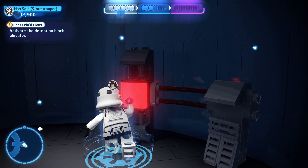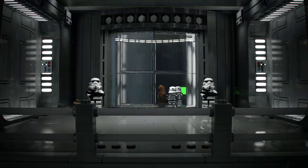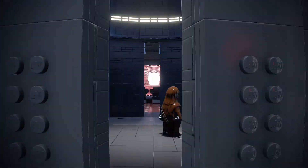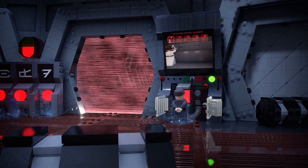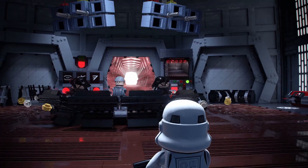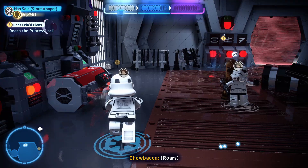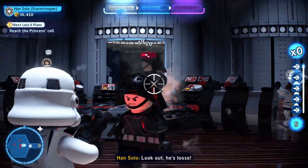Now we can start using the elevator again — cool, there we go, going up. This should take us straight to the detention center, right? Prisoner transfer from cell block 1138 — why, who is he? He's one mean Wookie, sir, real armed — you definitely want him locked up. We have no record of a transfer. Really? Yeah, and we also have no record of you, sir.